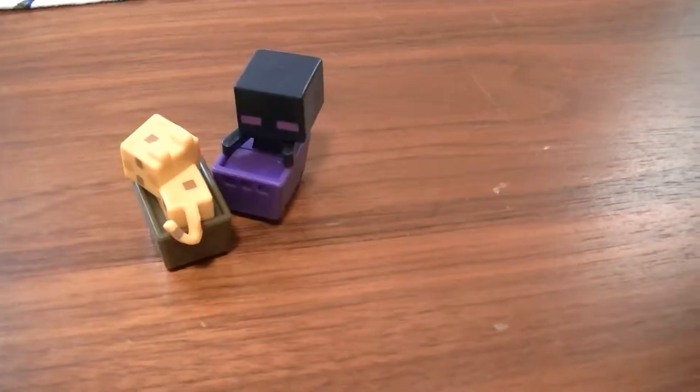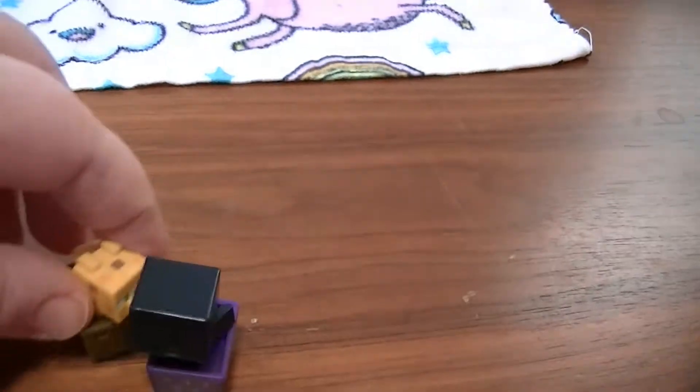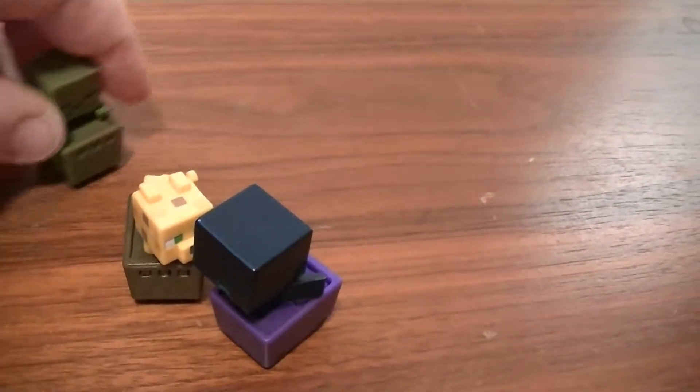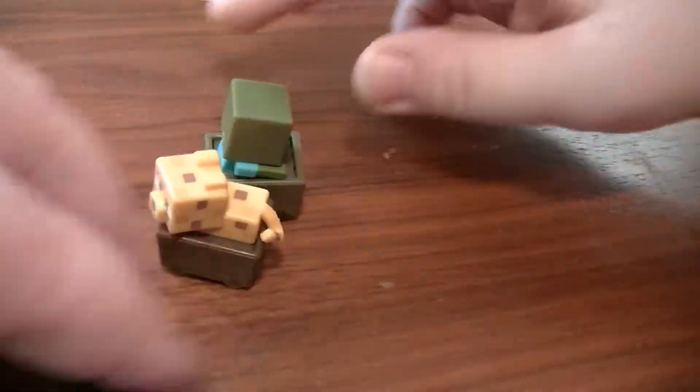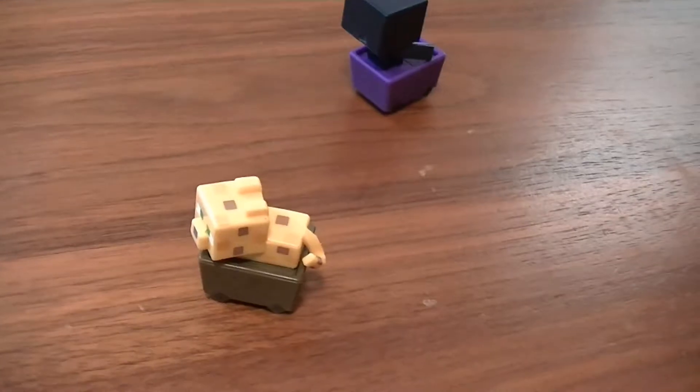So they do roll! They roll like this — down one there, down one there, and then hit the zombie. You kind of have to throw them a little like this to get them to roll. Oh cool!